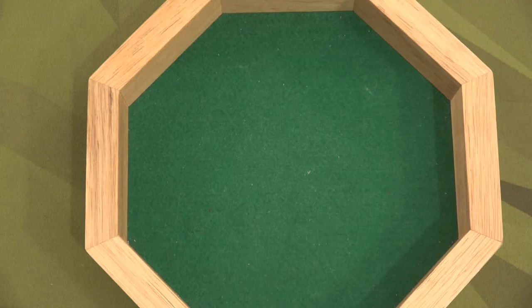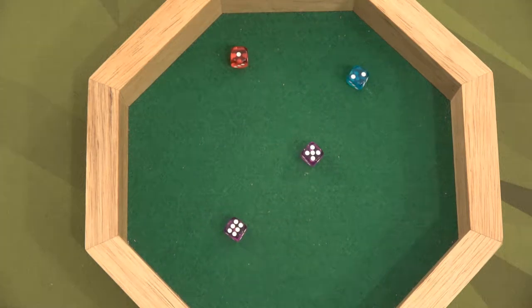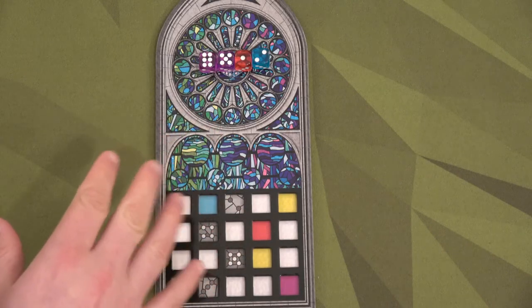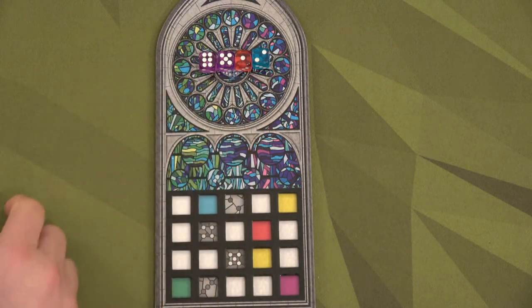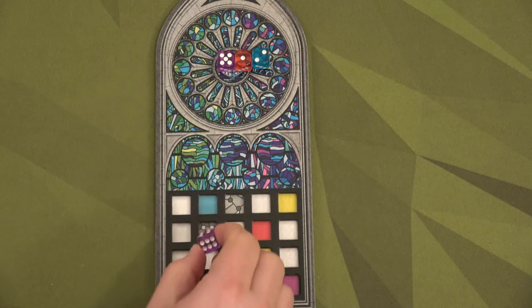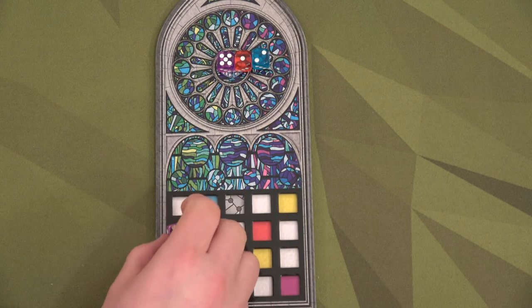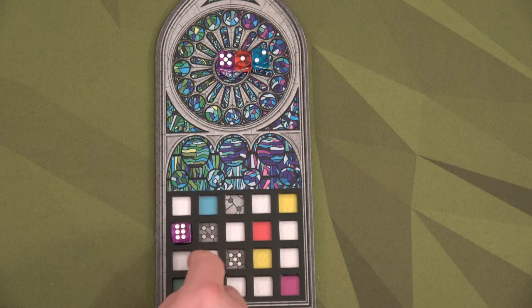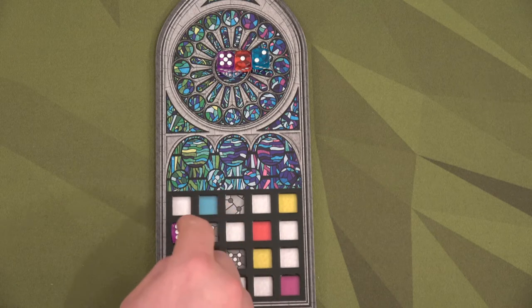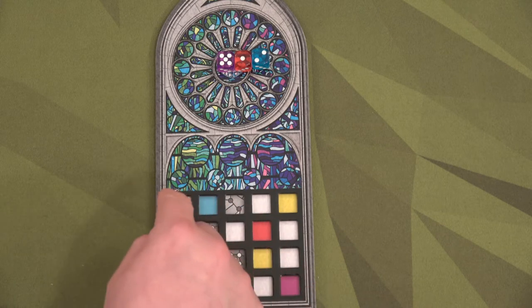Let's grab our four dice to start our first round. We'll give them a roll. It's not a great roll — I was hoping that this blue, which would give us points, would be higher, but it's only a two. I'm going to grab this six, and I have to start anywhere on the outside of this board. I'm going to start right here. Everything that I play has to be adjacent to this die, either orthogonally or diagonally.